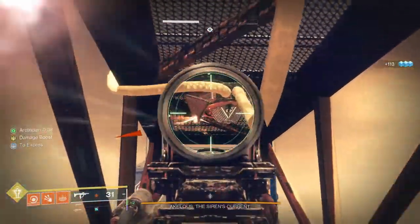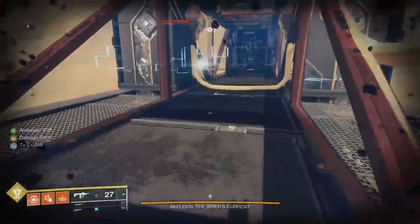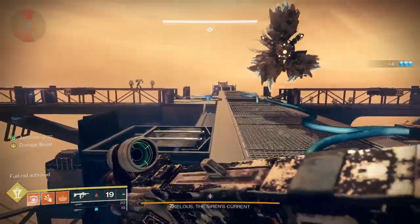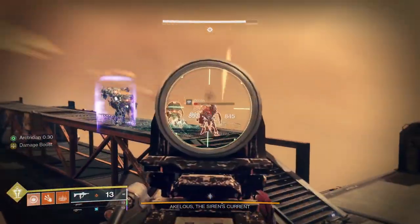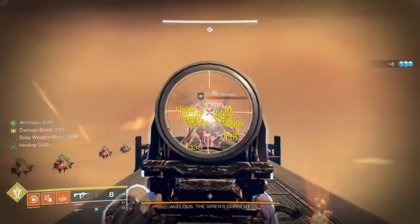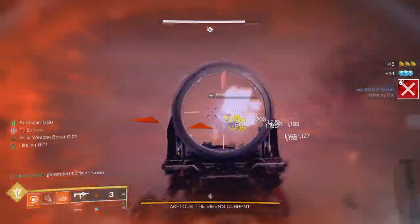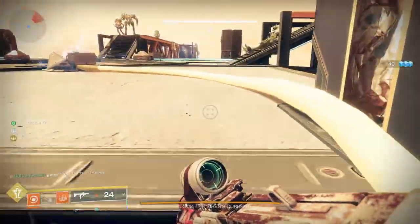Now we're starting on line three. This is what I was referring to about it being slow - my run is slow and that's okay. Take your time. We've finished line three and now we're clearing the area where I'll be fighting Akalos - so I want this space as clear as possible. Grab that. Inevitably it won't stay clear during the damage phase, and that's all right.